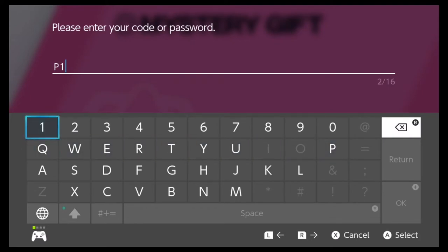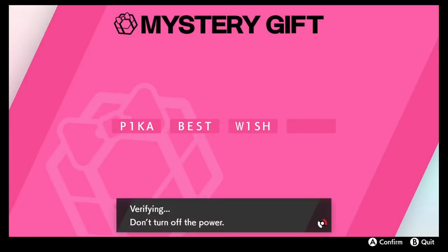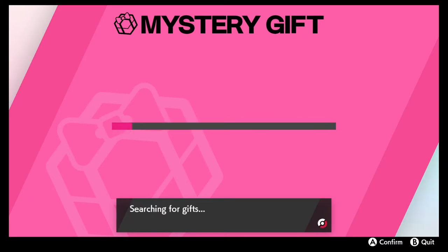The code is PIKA — P, 1, K, A — for Pika, then BEST — B, E, S, T — and then WISH — W, 1, S, H. And that right there is the code needed to go ahead and get this new Pikachu.